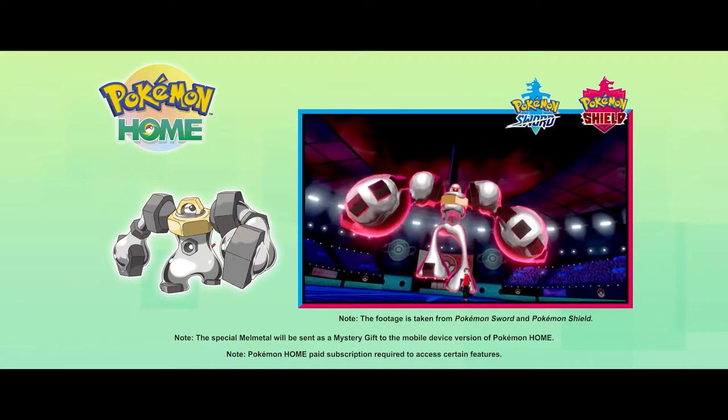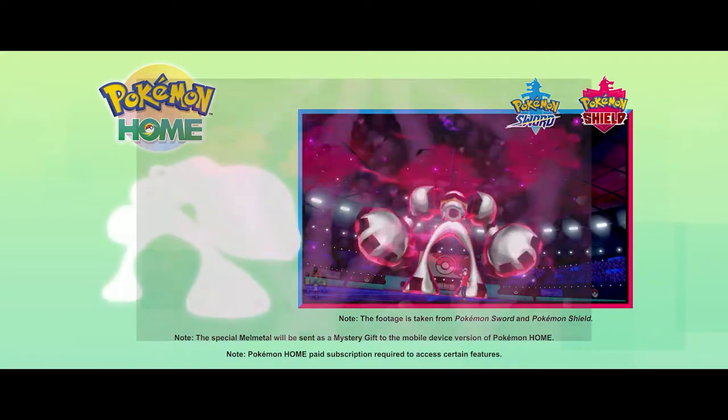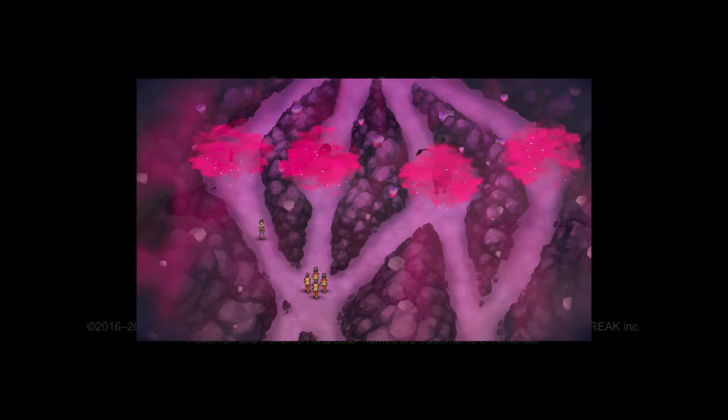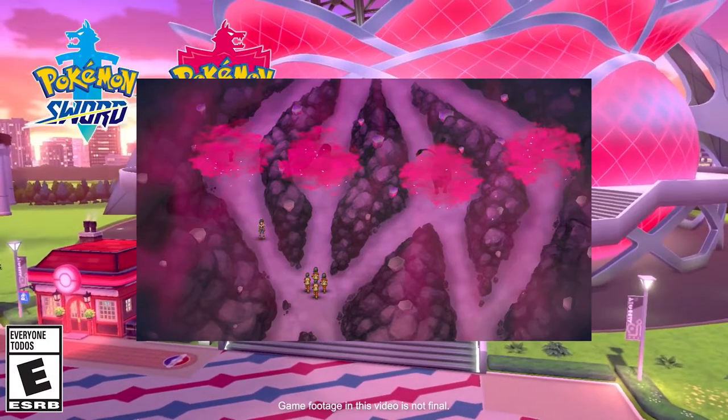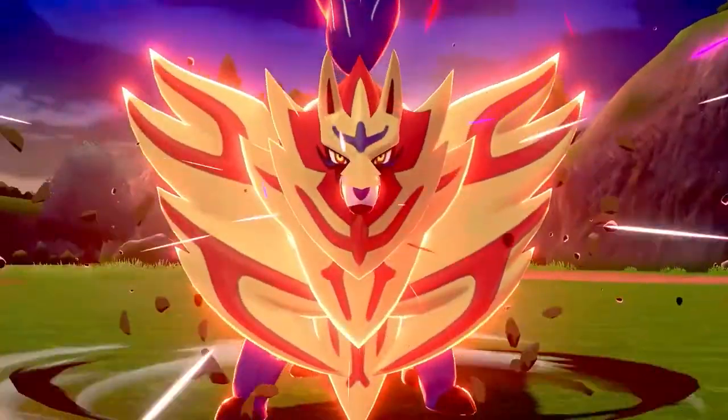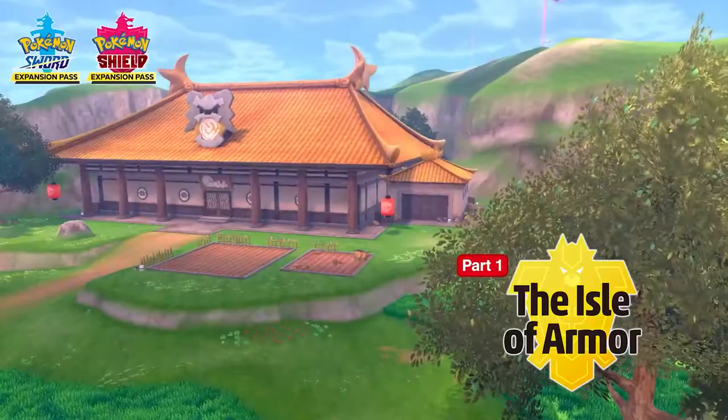One of the features Crown Tundra talked about is the Raid Dens. We already knew you're going to be able to encounter pretty much every single legendary Pokémon from all of Pokémon history, catch them, and most are probably able to be shiny hunted as well. We learned about the mechanics — these are called Raid Adventures. In them, you have to choose from a select set of rental Pokémon and then go through a minigame through the underground dens to encounter these legendaries. There's also a mode where you keep battling with your friends until you're defeated, which I like — it's a bit of a challenge.